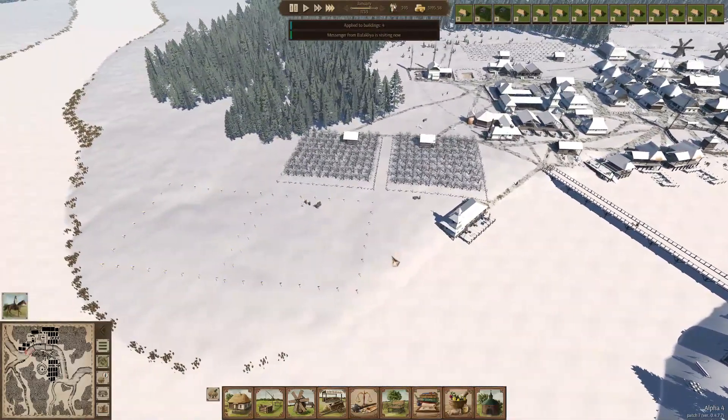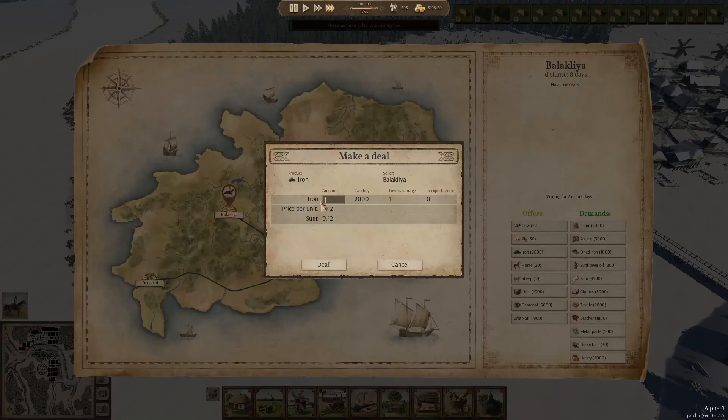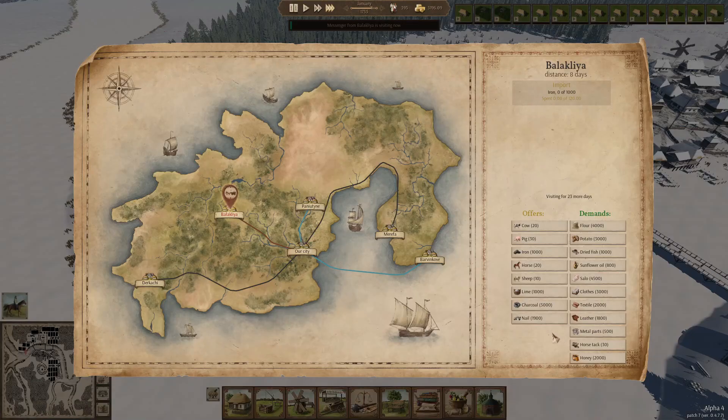We have a messenger from Balaklia - cows, pigs, iron. Do we need iron? Yes, we need to buy iron. We're trying to create our own but it's a lengthy process. Anything to sell? Not really. We do have plenty of clothing but I just don't want to sell it.